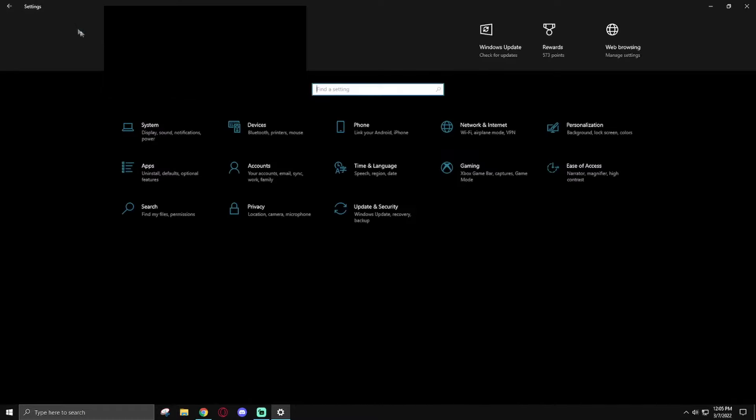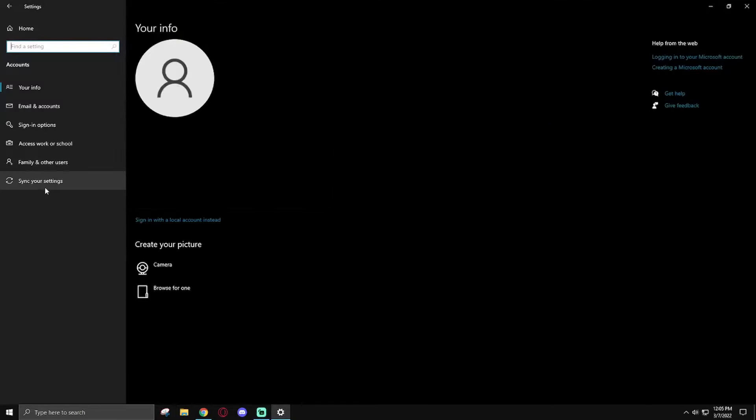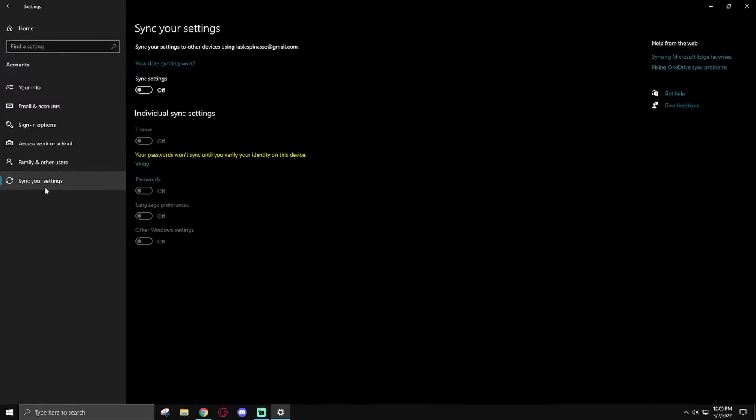In the Accounts section there's only one thing to change. In the Sync Settings tab, make sure you turn off Sync Settings unless you really want your applications and Windows settings to sync across all your devices — I don't really recommend this.